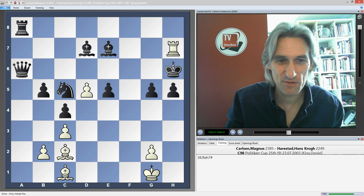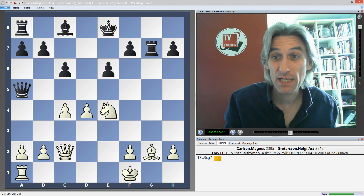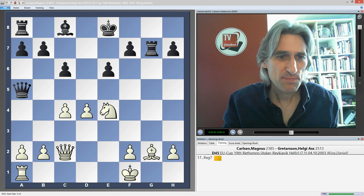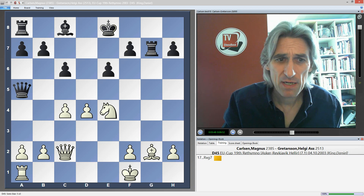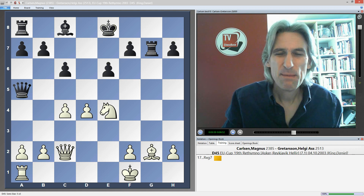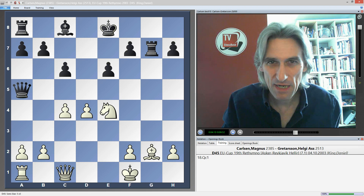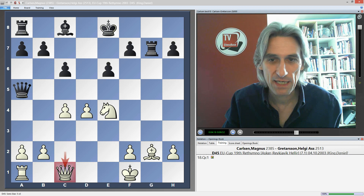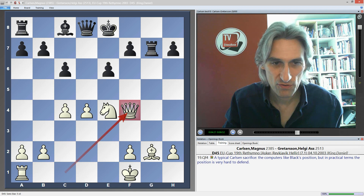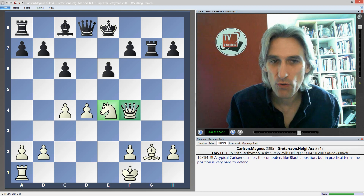Now for the next puzzle. This was played in 2003, so Carlsen was 12 years old, playing Icelandic grandmaster Helgi Grettason. Carlsen has sacrificed an exchange but has active pieces and a space advantage with his pawns. The black king is in the middle with some dark square weaknesses. Objectively should be better for black, but Carlsen has such a powerful initiative. He nudged his queen back so it's going to come in on dark squares - the queen and knight are a very powerful attacking duo.